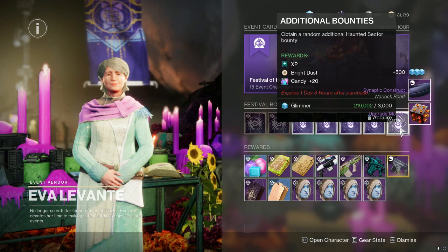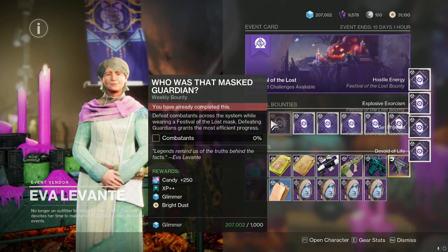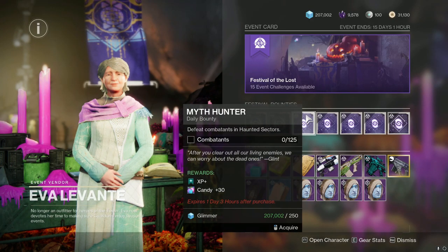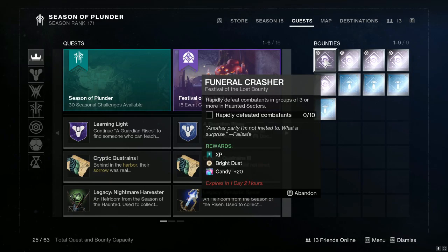What I'm really talking about is these repeatable bounties. As you can see, you do get bright dust from these repeatables. You also get some from the weeklies, but weekly bounties you can only do once a week per character, so you can't really farm them. The daily bounties do not give you any bright dust, but these repeatables and weeklies do.